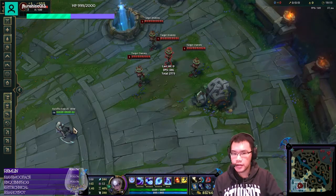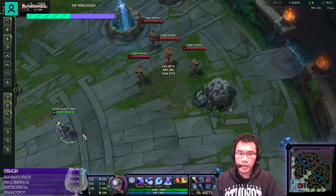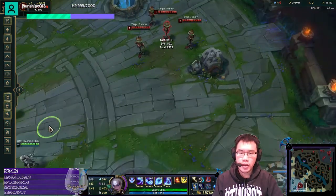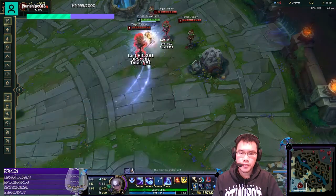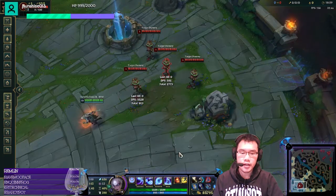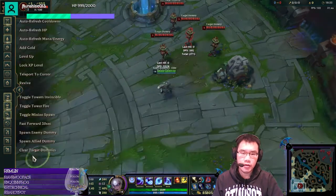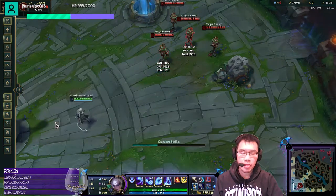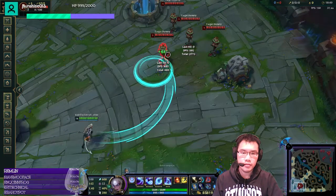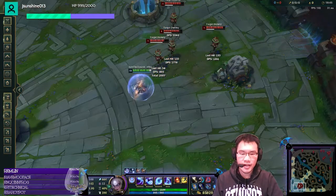Alright, so let's put everything all together. We have all of our abilities now and we know what to do. In general when you're trying to engage, you're going to open off with QE, then you're going to ulti flash to hit all targets, and then you're just going to auto attack things to death along with your W.